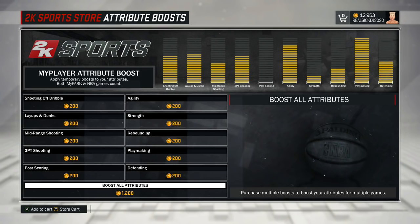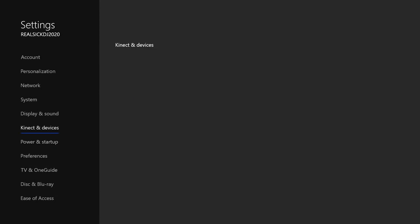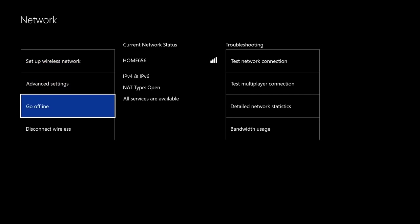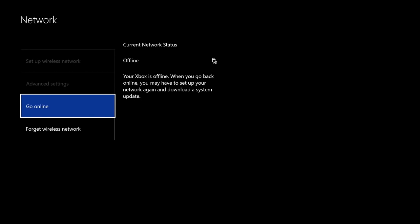Once you apply this boost, what you wanna do — don't apply it yet. I just want y'all to know that even if you add all boosts to all your categories like layups and dunks and shit, that still wouldn't put you at a 99 overall. You can press purchase first, but go to your settings as fast as you can and go to offline and wait 10 seconds. Just wait 10 seconds.